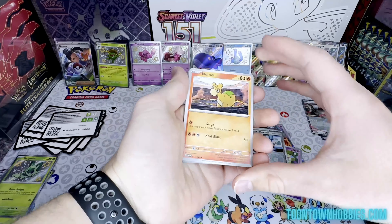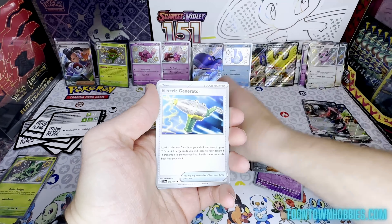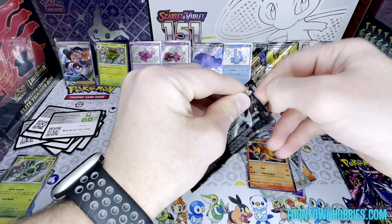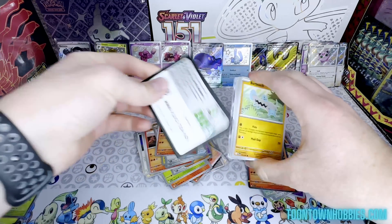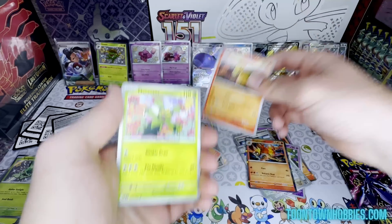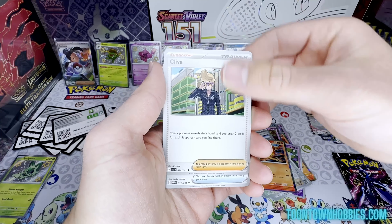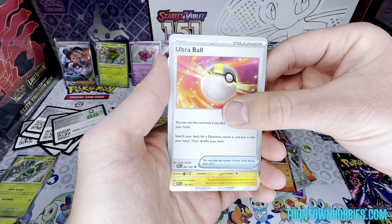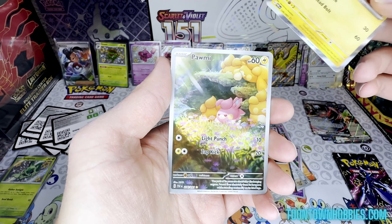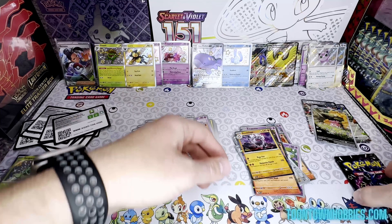Pack six: Nomal, Maractus, Paldean Student, Chinchow, Swoobat, Generator, Charmeleon, Golden Eagle, Moushhold, Magmortar. Final two packs — bring the heat. Pack seven: Barboach, Nummel, Camerupt, Fire Camerupt, Maractus, Paldean Student, Primeape, Clive, Ultra Ball — and an Alolan Ninetales! Very nice, and a double hitter too. Add that to the wall of hits.